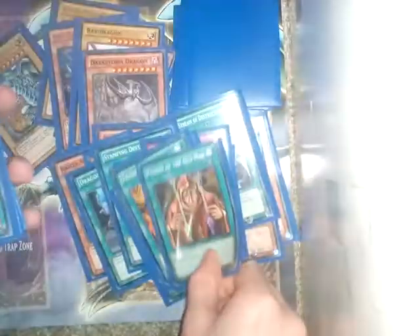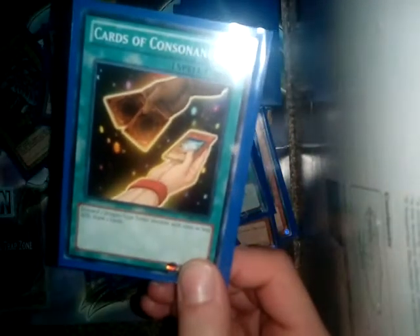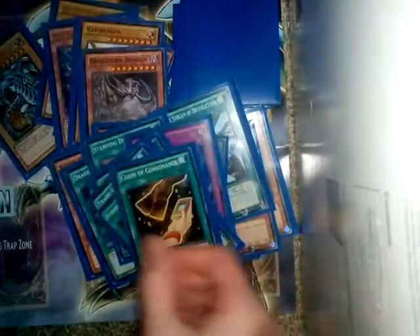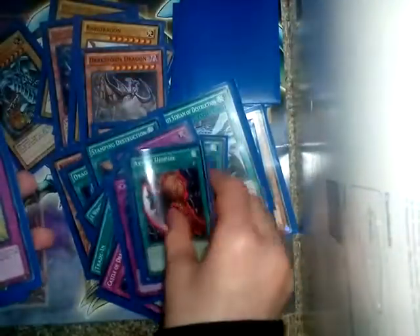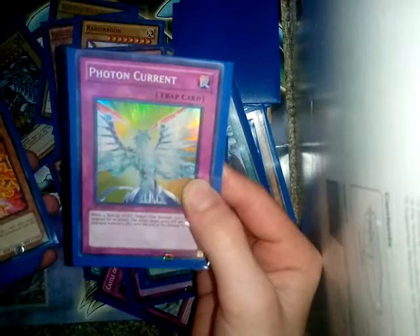Poison of the Old Man gains 1200 life points, though the other effect doesn't matter much. Cards of Consonance is great for drawing. Castle of Dragon Souls is just awesome — it would take too long to describe. Call of the Haunted is a classic graveyard-recovery card.